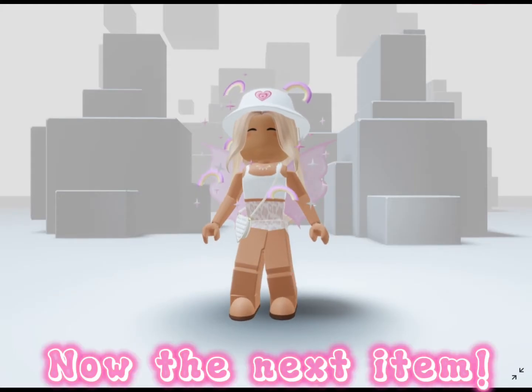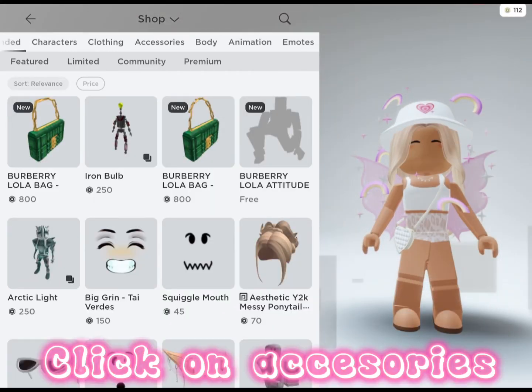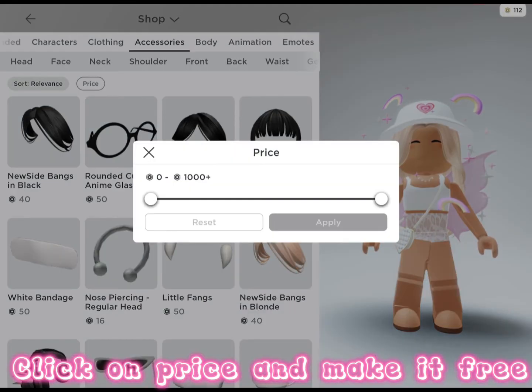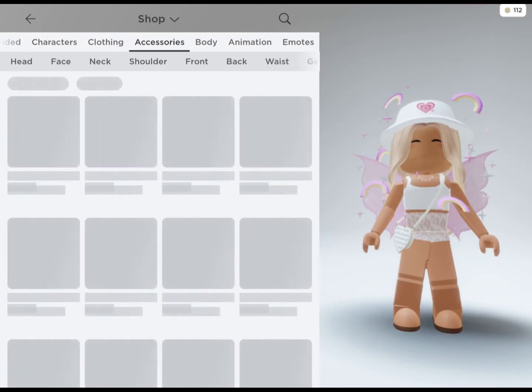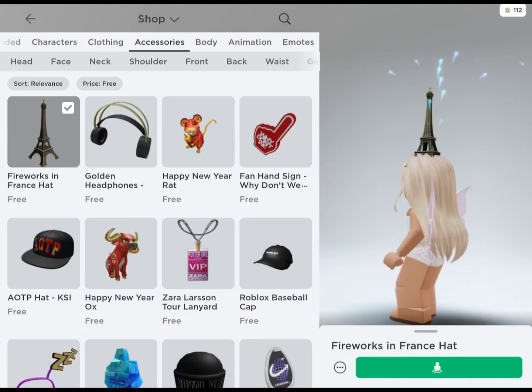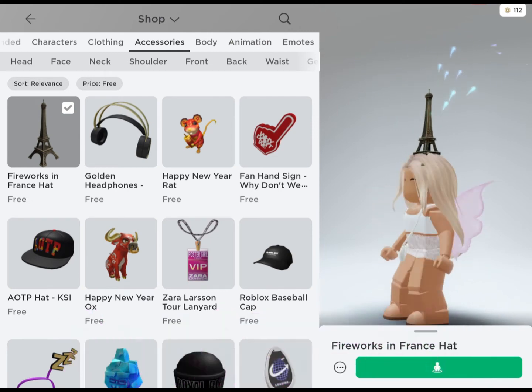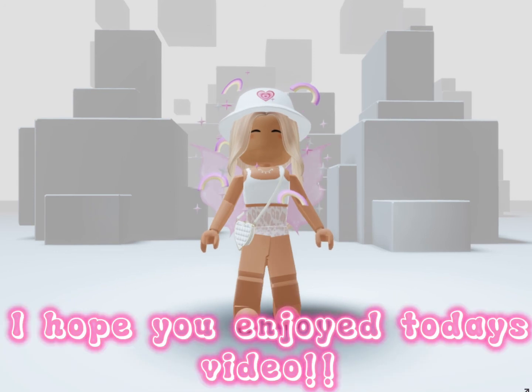Now for the next item, go to Shop, click on Accessories, click on Price, and make it free. You'll see the Thief Fireworks in France hat — it even has effects and it's really cool. So those were all the items!